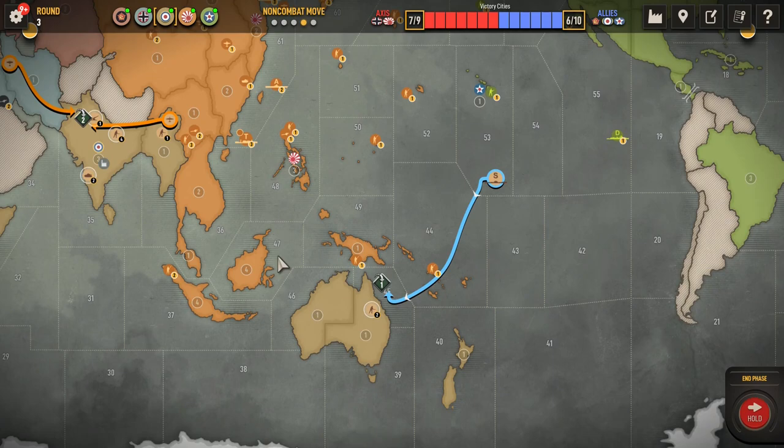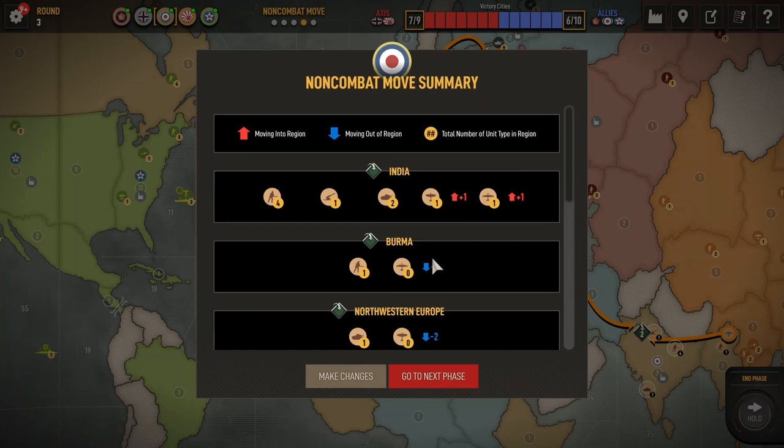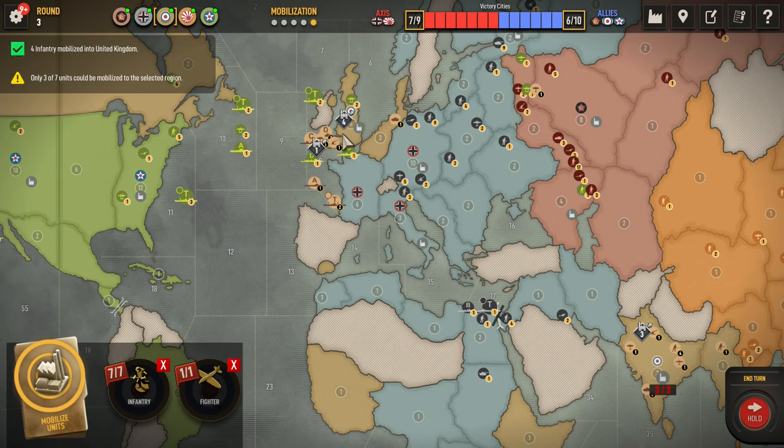Okay. Double and triple check — everything looks good. New fighter, three infantry to India, seven to United Kingdom. Okay, Japan — what do you got in store for us?